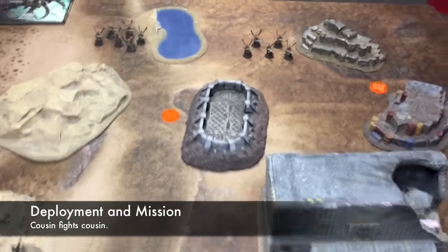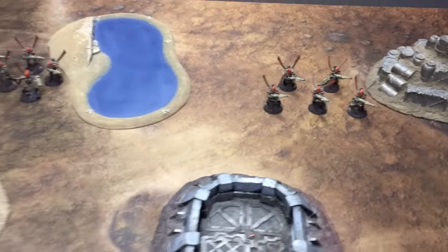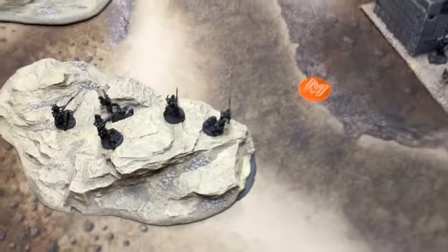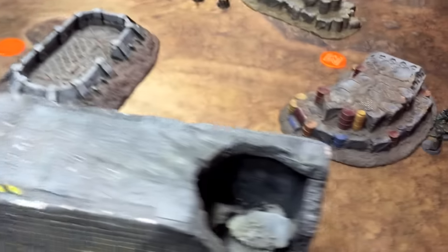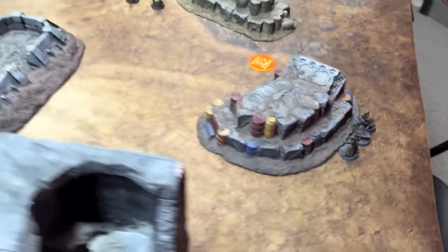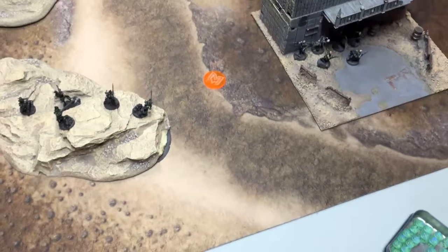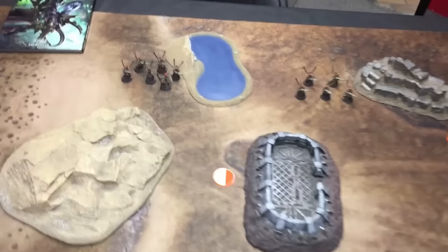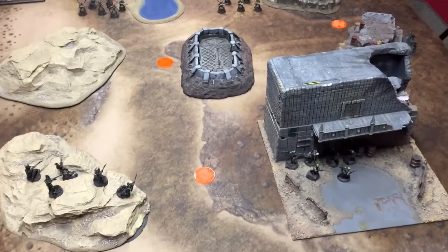Hello and welcome to the report. Two units of Corsairs piloted by me are in the back. I'm teaching someone how to play today, so the Dark Eldar are the other force and they have deployed: a unit of Witches with an Archon, some Kabalite Warriors, and a sneaky unit of Mandrakes that has snuck behind there. There are three objectives on the board and the Dark Eldar are going first. It is not night fight turn one. Let's move on to Dark Eldar turn one.